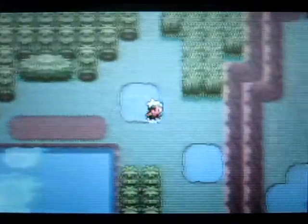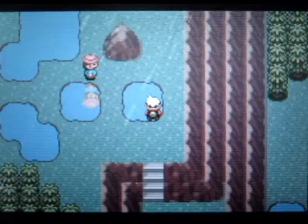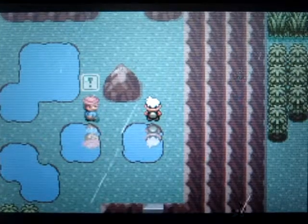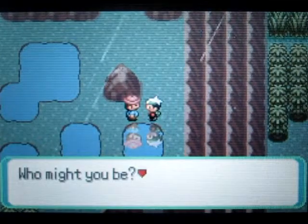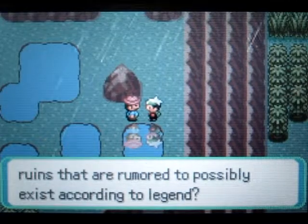There's a Ninja trainer you can fight over there but I'll battle him off-screen — he basically has Koffing and stuff like that. Wait, did I switch? Yeah I think I did. I didn't know there was an encounter range here — I never knew that.